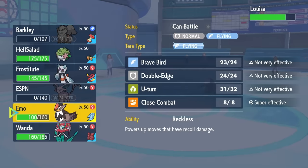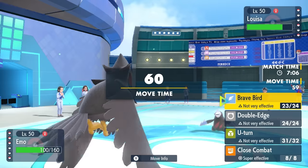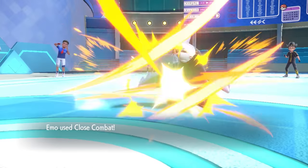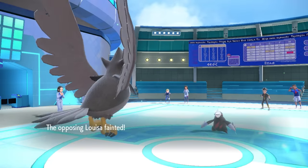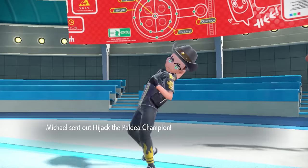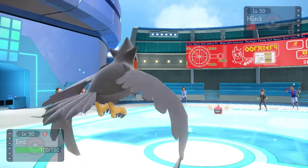In comes the main boy Staraptor. This thing is such a great late-game revenge killer. I have coverage on whatever they have left — Kommo-o and Rotom have nothing left. Choice Scarf lets me outspeed and that takes care of Excadrill. The good news about using Close Combat is I don't have to take recoil from Brave Bird or Double Edge. They go into Rotom, know the Close Combat fate that's about to ensue, and just run. That is the end of that one.